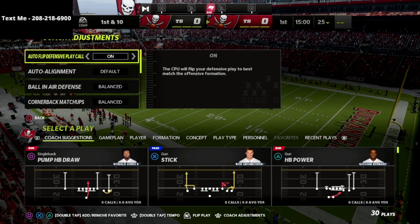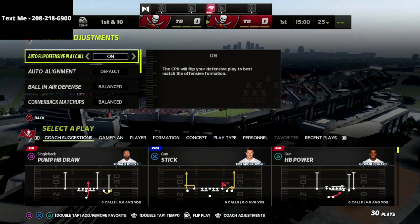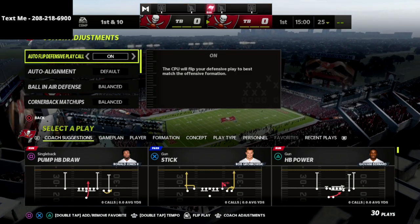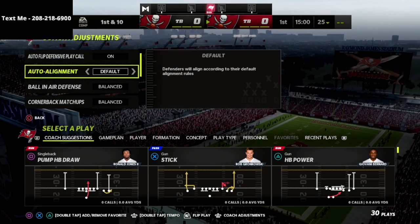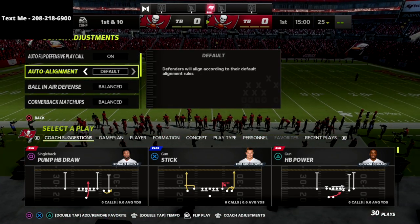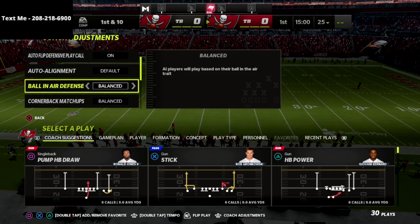You're just gonna click your right joystick in and take a look at these coaching adjustments. First things first, we're gonna start with auto flip on. If you have a certain blitz that you like to use with auto flip off, that's understandable, but generally I like to have this on. Auto alignment is gonna be set to default, unless a very specific setup requires it to be base aligned or man aligned.